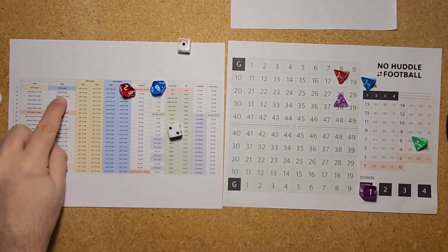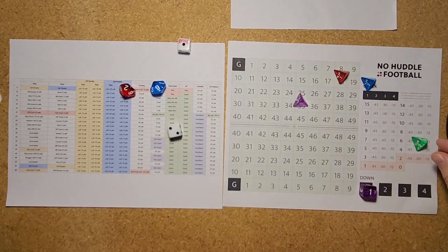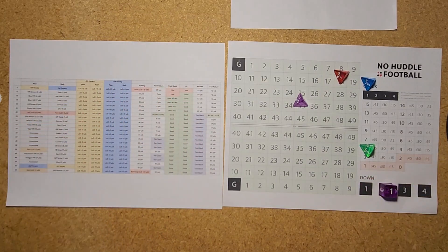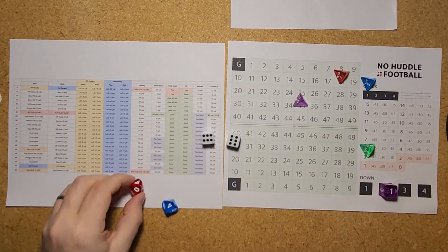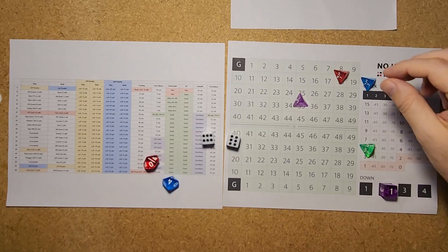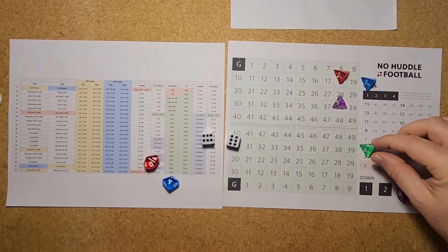Another running play — a slant play good for 3 yards, down to the 25. 3 minutes left in the first quarter, second down and 7. A 66 on a pass play is a sack — they give back 3 yards, third down and 10.